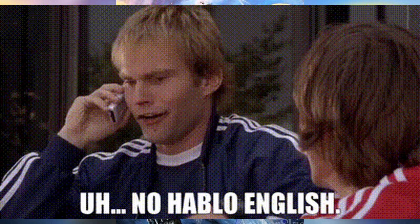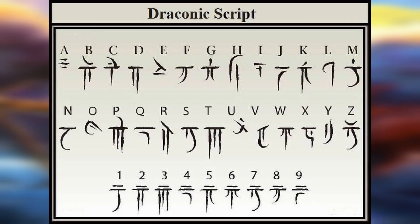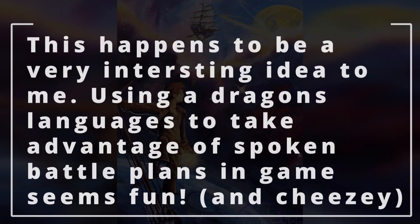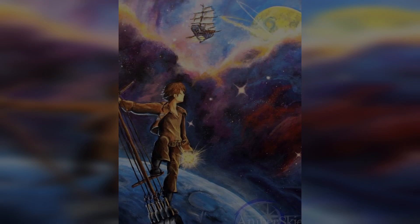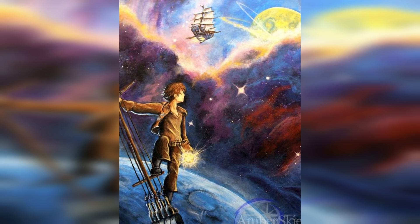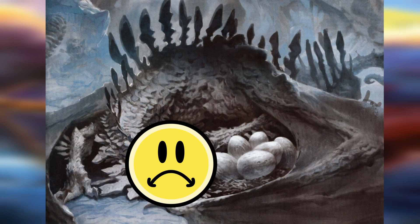It's also worth pointing out it doesn't actually speak Common — it only speaks Draconic. This means that if the party is talking about a plan or an action, like going to grab the water, the dragon won't be able to follow up on it or understand that command. Not saying that you should or would do this — it's kind of metagaming in a sense — but it's worth noting that some dragons could actually use that to their advantage by speaking and understanding Common, and this dragon does not have that ability.